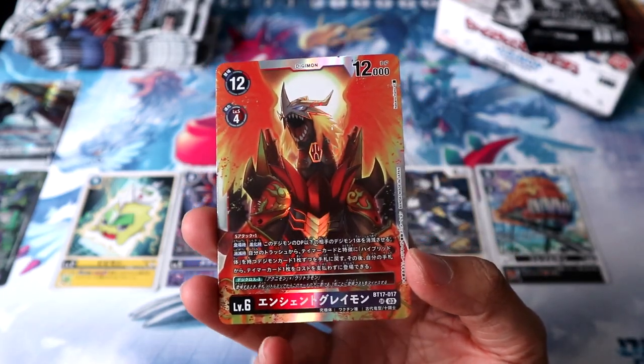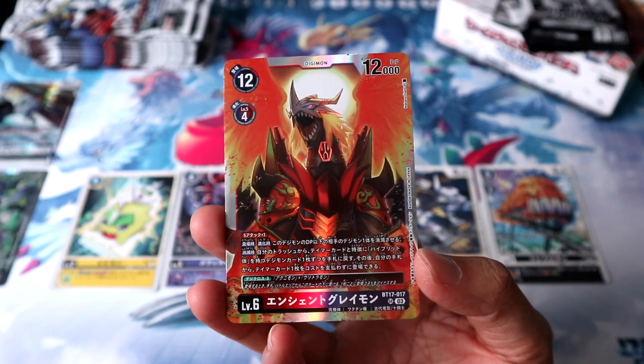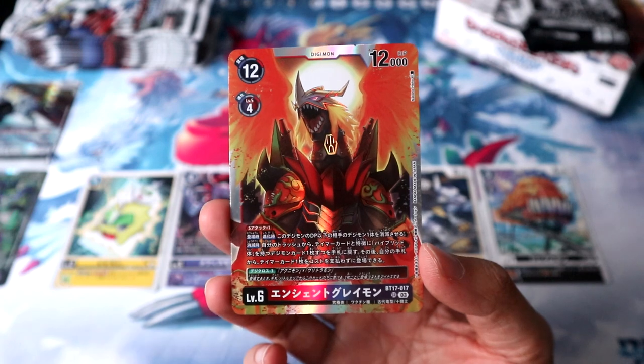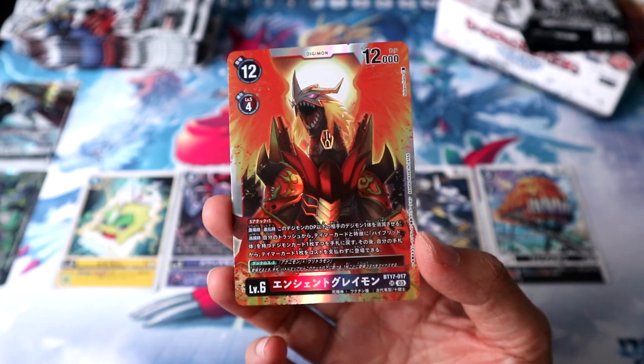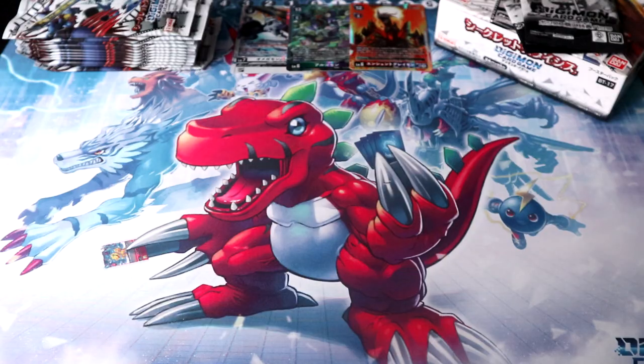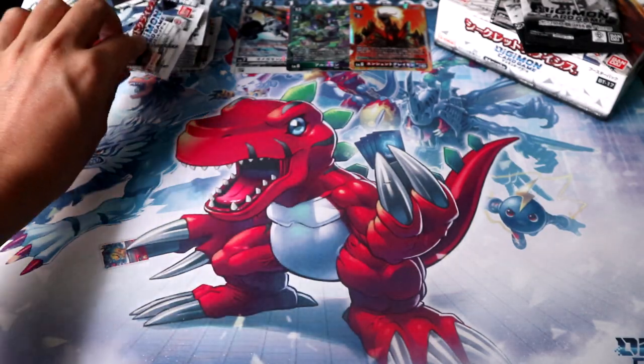Another super rare! This time it's the new Ancient Greymon with the Digicross condition. Unfortunately though, for the two ancients in this set, their alt artworks are so good that I honestly can't feel too hyped about pulling the regular art versions. But we can look forward to our alts in the second half.